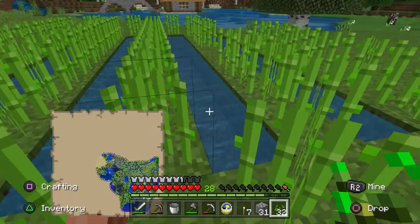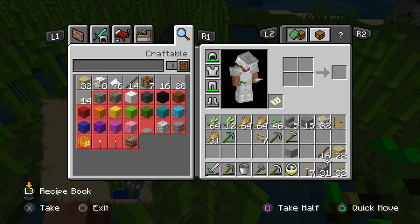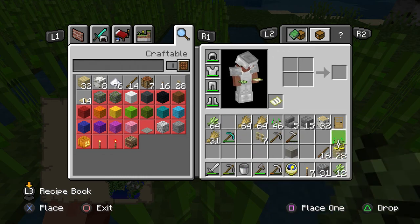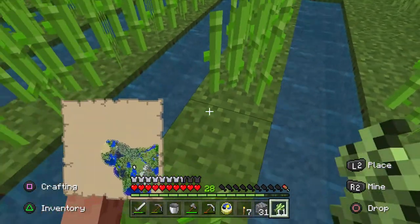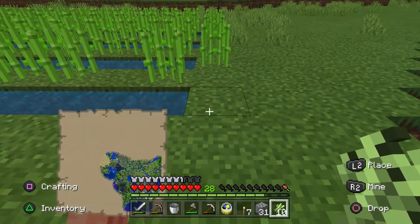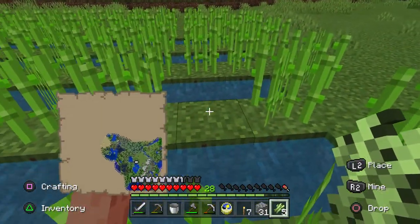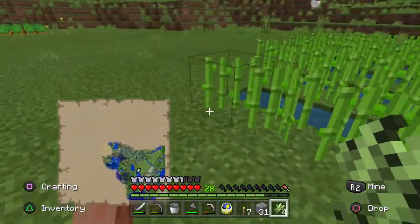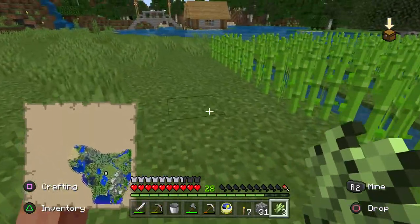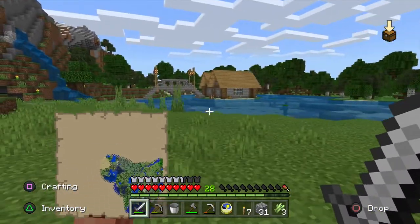We've got a whole bunch of sugar cane as well. Let's plant some of this up and expand the farm a bit. We can plant them here and there. We've got quite a lot there, but we definitely need to make some food or we're going to start taking damage.